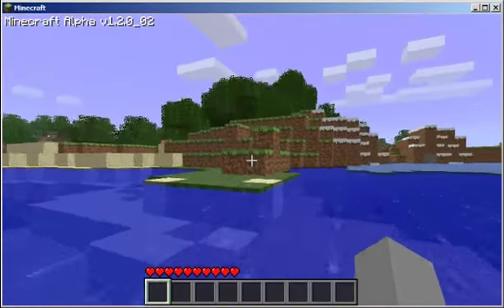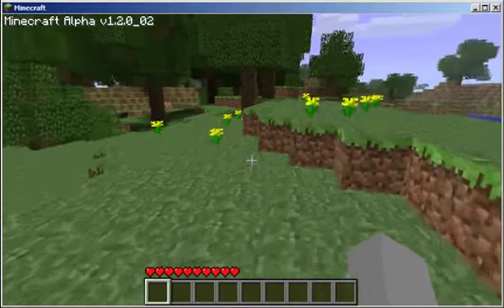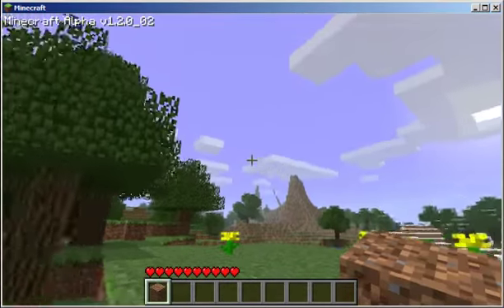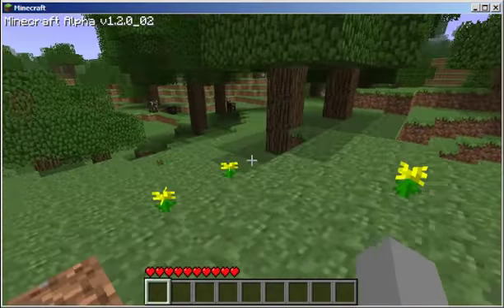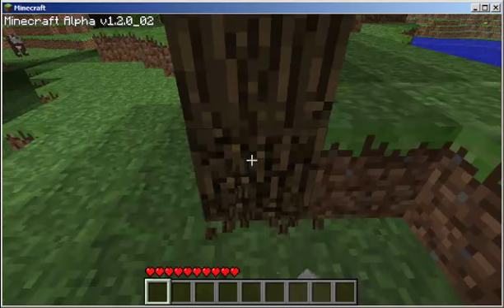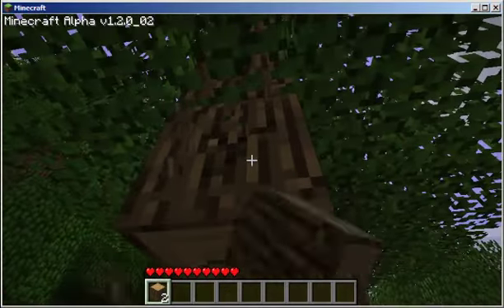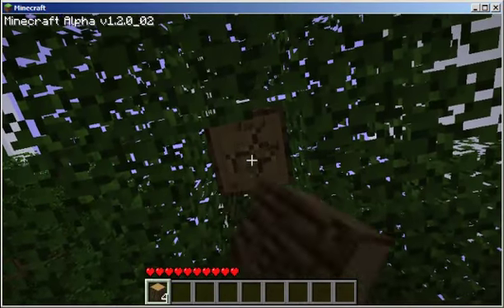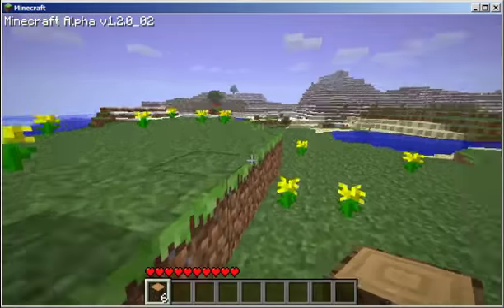So I'll just wander over here to these trees. Basic controls first: left click destroys. Right click, if you're holding a certain block, will place it down, or certain tools will give you an alternate usage. I'll be a badass like Popeye and just punch out the logs of this tree — and be even more badass by defying the laws of physics, because the tree's now hovering in mid-air. Smaller trees like this will give you four to six blocks per tree, and this one's got six.